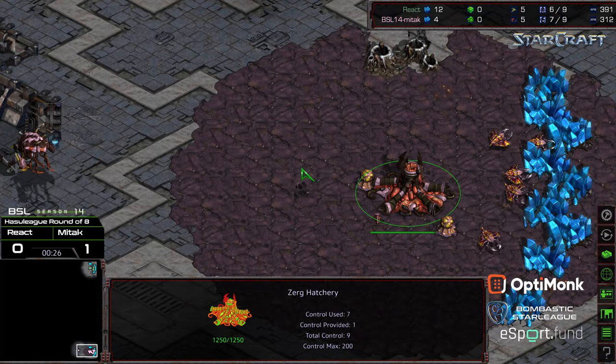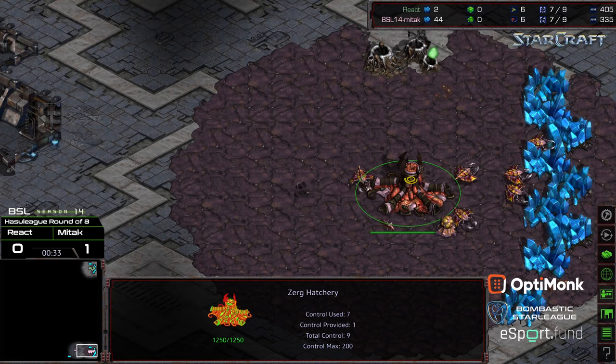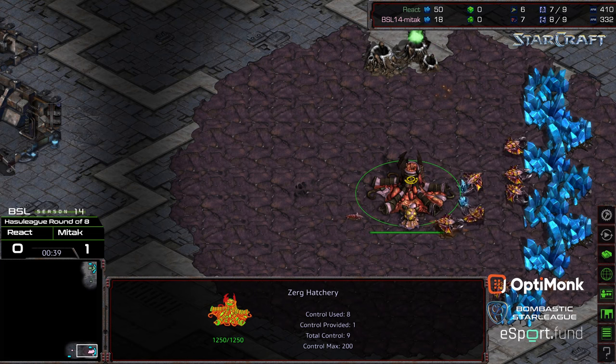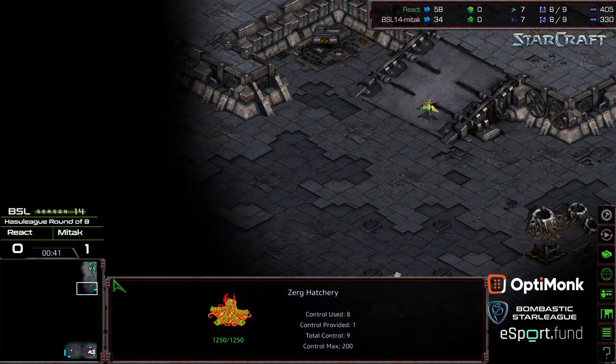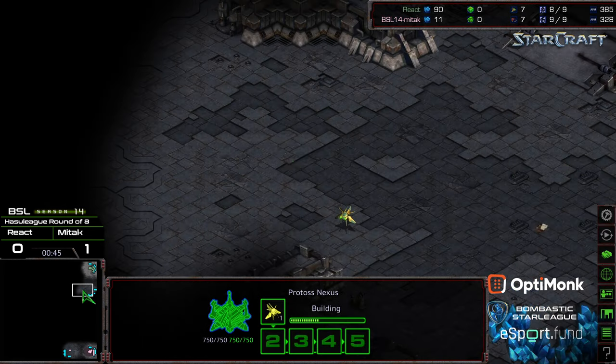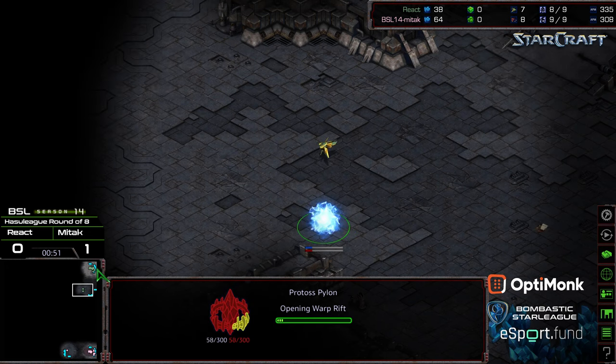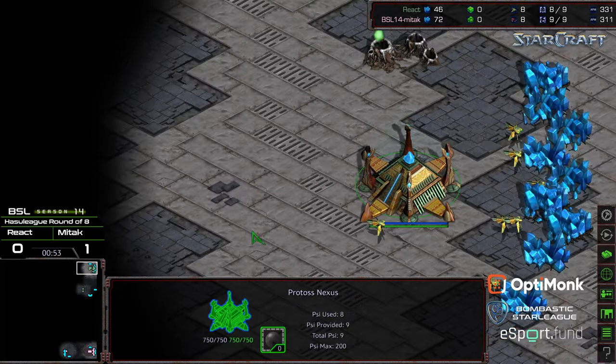This is B-Cell's Season 14 Hostile League round of eight between these two players. React, we've seen him be very strong, but flubbing game one — not recognizing that it was a nine hatchery, overextending and plopping down that nexus, just overly greedy. Mid-Tech executing well from there. We'll see if React opts to open Forge first rather than Gateway as an opener on this more macro-oriented four-player map.